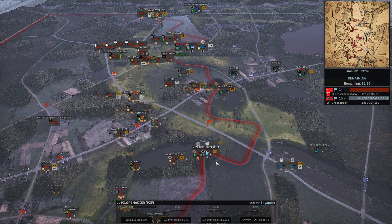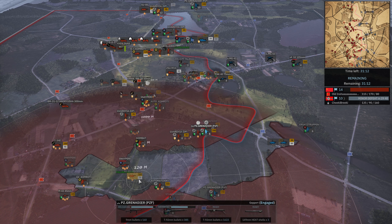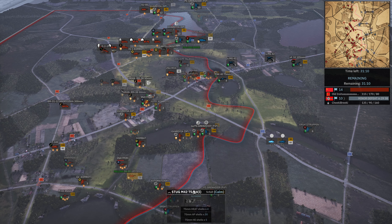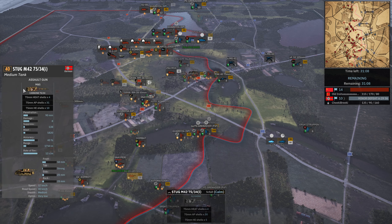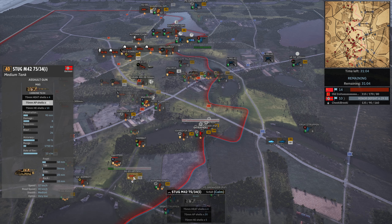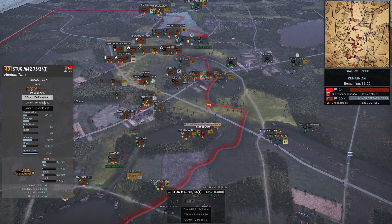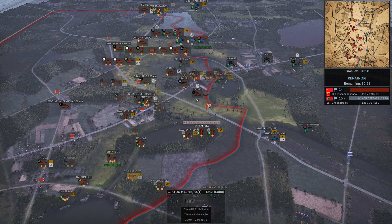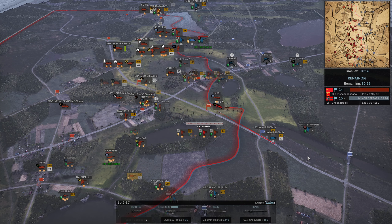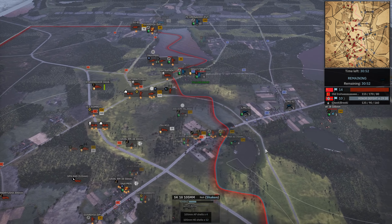Strafniki are going to be able to win against the Panzerfausts at close range. The Panzerfausts — do these have 750-meter range? They do, weirdly. Not with their HEAT shell — with their AP. Why does the HEAT shell have less penetration than the AP shell? That is such a weird thing. But it doesn't matter, the artillery's coming in anyway. Two more dead, SK-18's almost dead, the Strafniki are coming in here.